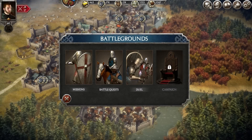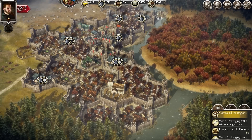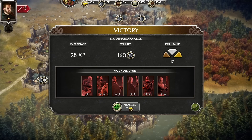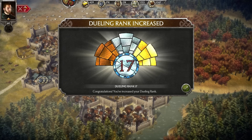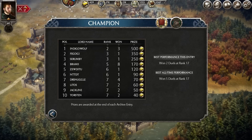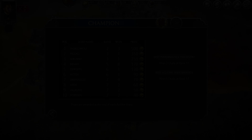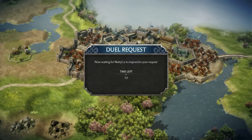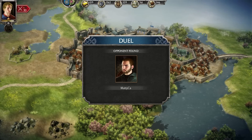If you prefer to test your skills against human opponents, you can play duels. Ranked duels yield high experience rewards and every win counts towards improving your rank and potentially making it onto the leaderboard. At the end of every chronicle, a champion is crowned and awarded a chest of gold. Last but not least, you can go head to head with one of your friends to find out who really is the better general.